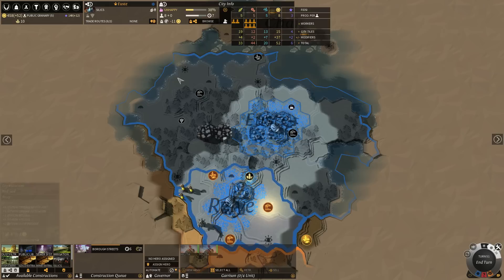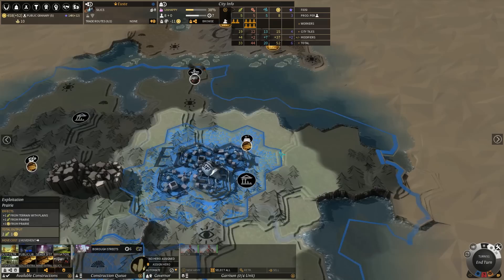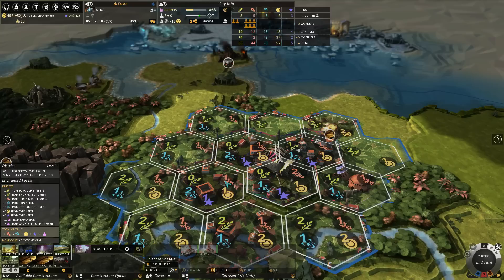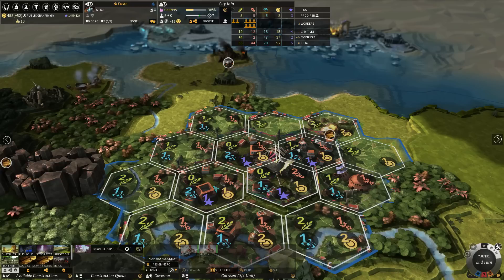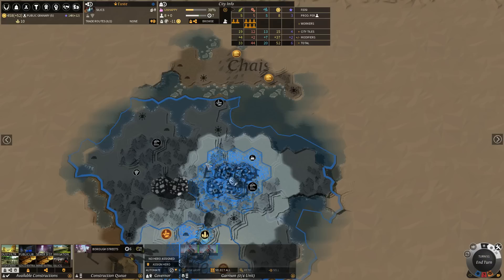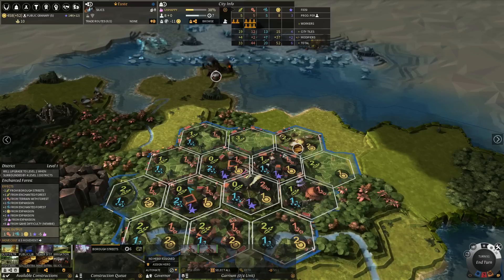They're also unhappy because of so-called city tiles. In this game you can build borough streets — I've already built three. What those borough streets do is give me extra research, extra production, and other bonuses on top of what the tile already has. They also expand my city to harvest more tiles — normally the city starts with just a small area, but because I have borough streets I get all those extra tiles as well. However they also give a minus 10 per tile from expansion. I'm playing on newbie difficulty which gives me a plus 5 bonus, but normally these penalties really add up.